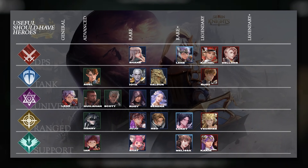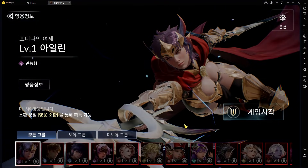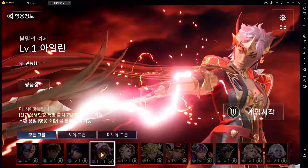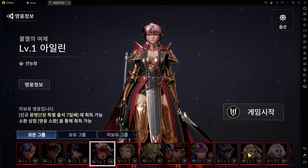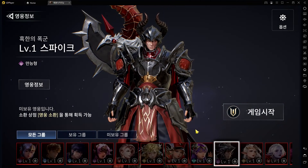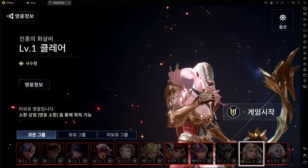There are three Universal Legendary heroes but I've only listed two — Eileen and Spike — plus Claire who arrives in the first update. They are mainly PvP-oriented. At the launch of the PvP meta there was a debuff meta: Spike focuses on Freeze, Eileen does Electrify, and Claire is an archer with skills focused on debuffs. So at launch, the PvP meta in Seven Knights 2 is pretty much centered around debuff characters.